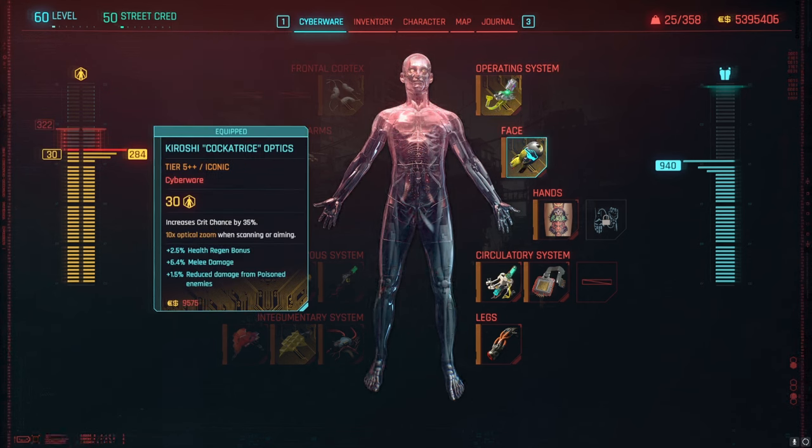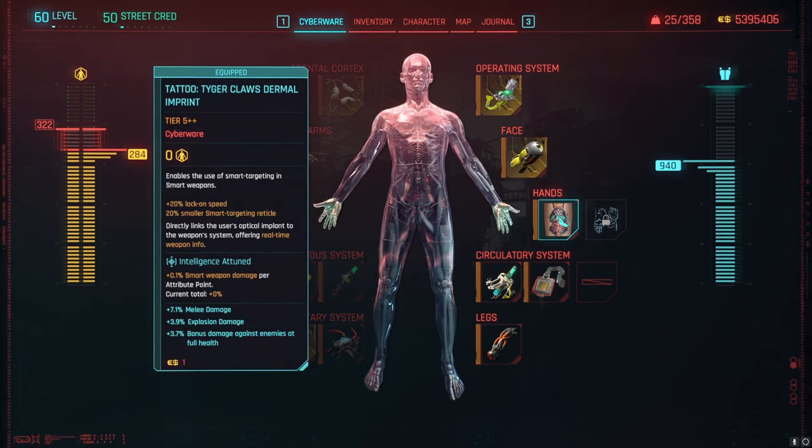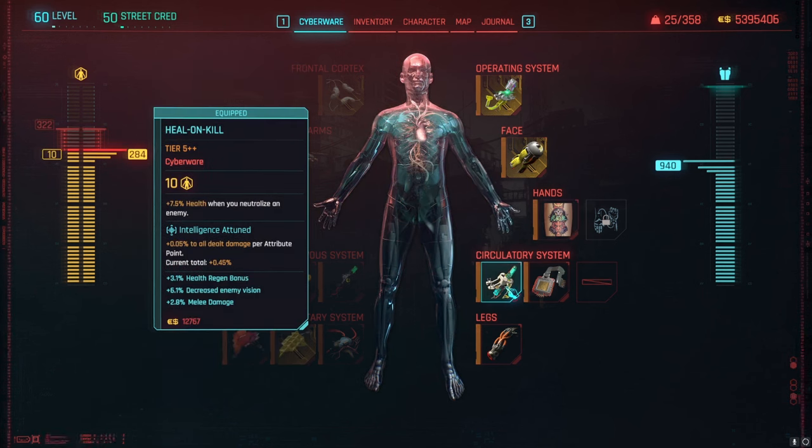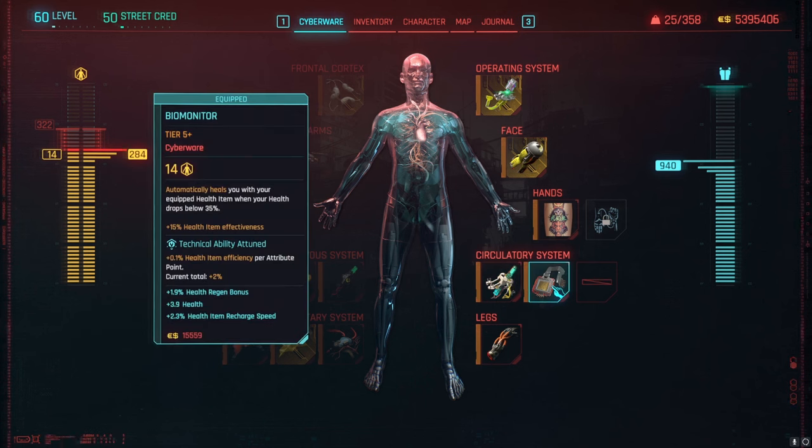For Optics, we're using the Cockatrice for increased crit chance. For the hands, you can level up the Tiger Claw tattoo — it eventually gives melee damage. I leveled it all the way up and it gives 7.1% melee damage, which is massive, and it doesn't cost any cyberware capacity. For the Secretory System, we're using Heal on Kill, which gives healing and melee damage. We also take the Biomonitor, which automatically uses an equipped healing item when your health drops below 35%.